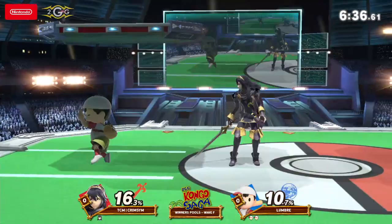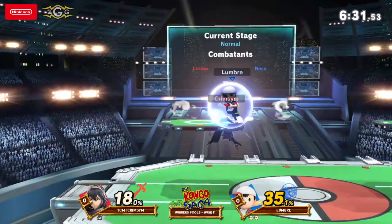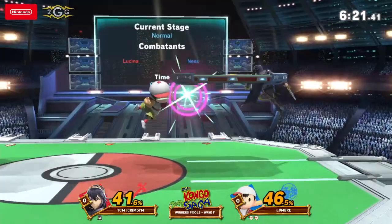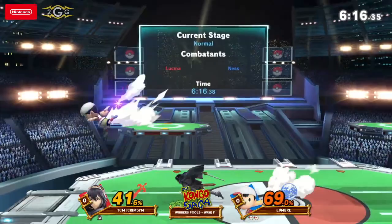That's kind of been the big problem for Crimson this game. These PK Thunders were really giving Lumbre a lot of mileage. He lands one, you can see him starting to approach, putting himself in a position where he's able to follow up, or even just trap Crimson. Getting a couple forward airs along the way. PK Fire! Full hop over the PK Fire — definitely don't want to get hit by one of those.